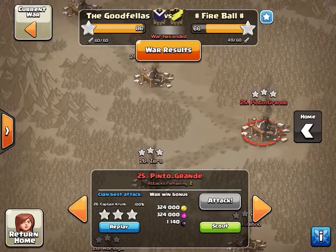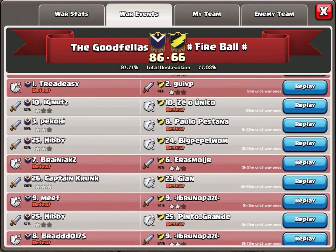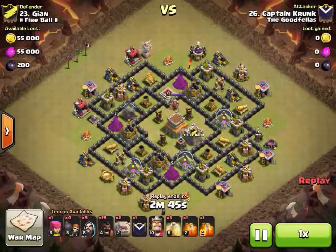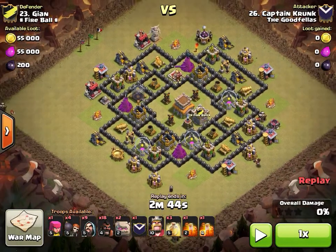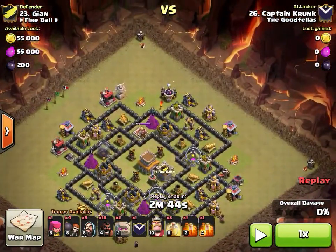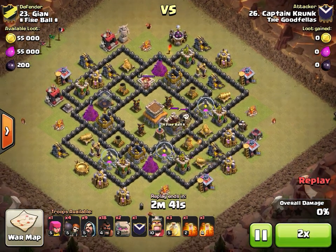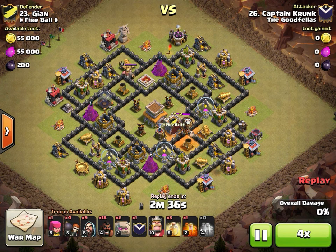He only brought one archer. Good attack by Captain Crunk overall — just watch those corner builder huts, you wouldn't want to be caught there. Let's find his second attack on base 23 — it's right at the top. That base had already been three-starred so he knew where everything would be, bringing basically the same composition.